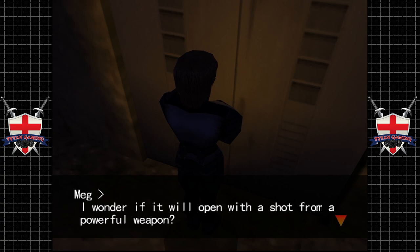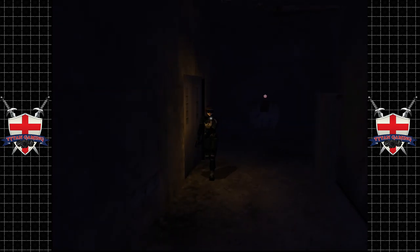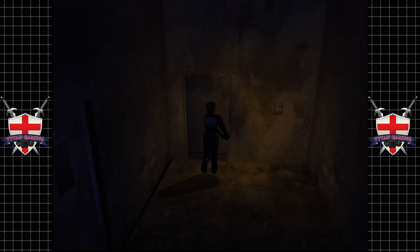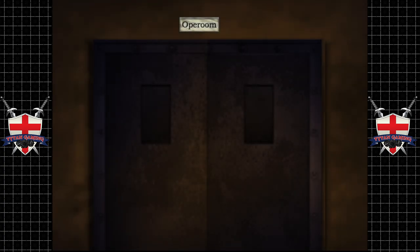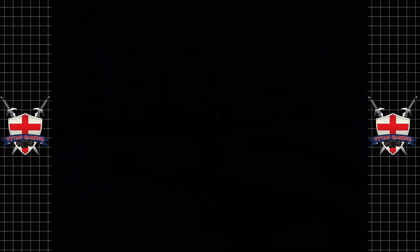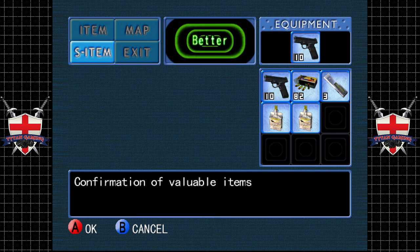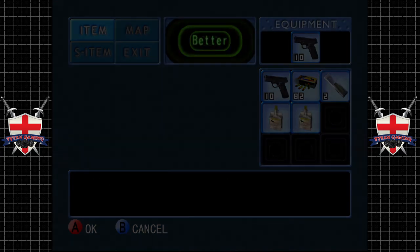Meg says this door might open if I break it with a powerful weapon, so I start by looking for a weapon. We're going to start from the top — we went into the operation room. There was nothing actually in here though, and our torch has run out.